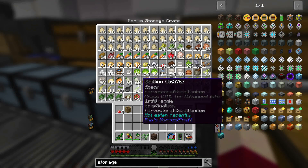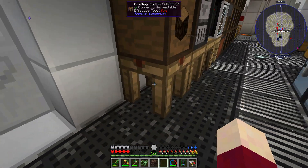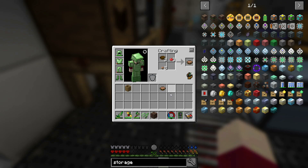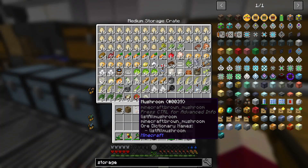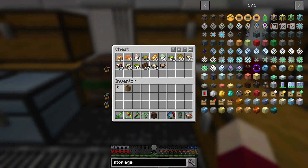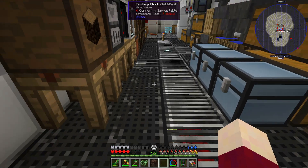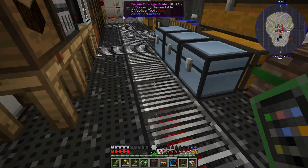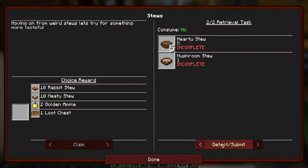We were just really unlucky on getting a brown mushroom - we got lots and lots of red mushrooms before we finally got a brown one. So now we need some bowls - we just need to take our bowls and mushrooms and put it together. There we go, mushroom stew. I'm not going to make more than one. We'll go ahead and drop this off in here, and now we need to go to the hearty stew.